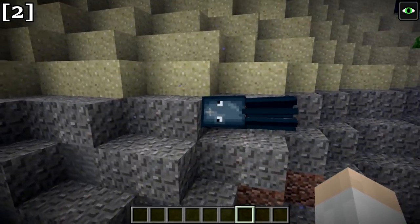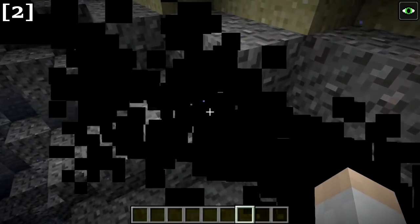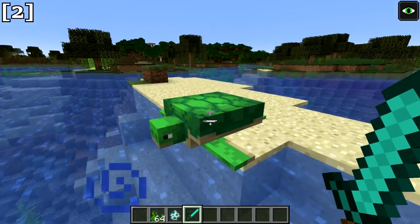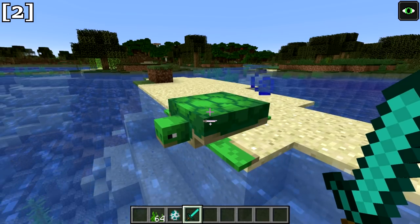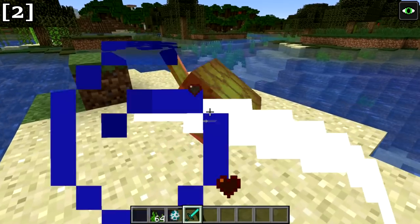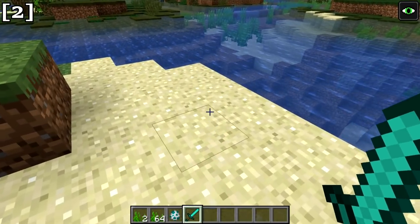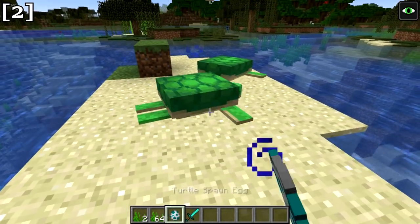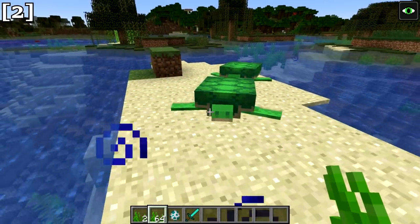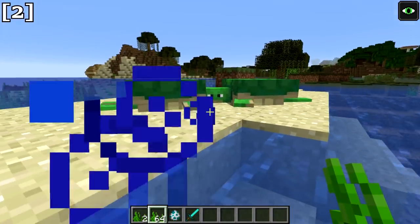Moving on to mob changes. There was a minor change to squid: if attacked, they now shoot out particles of ink. Next up is the turtle mob. Turtles spawn on beaches, and if you slay a turtle, they drop seagrass. They will also follow you if you're holding seagrass, and feeding them seagrass causes them to breed.